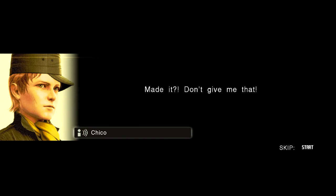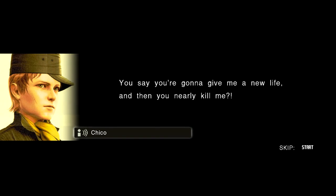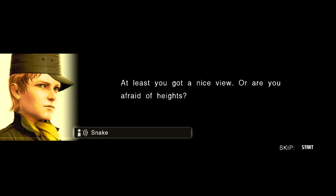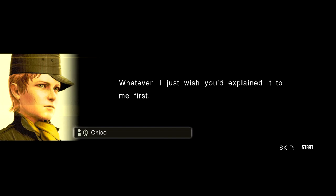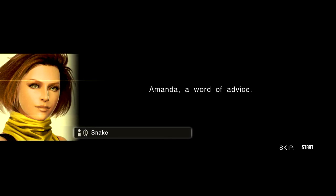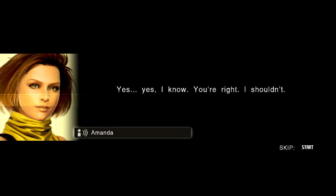Snake, Chico made it over! Snake! Chico, you made it. Made it? Don't give me that — you say you're gonna give me a new life and then you nearly kill me. I take it you didn't enjoy the trip. What's the big idea dragging me off in a... I might as well have taken a Calibri. At least you got a nice view — or are you afraid of heights? Whatever. I just wish you'd explain it to me first. Would you have agreed to go if I did? Thank you for saving us, Snake. Amanda, a word of advice. What? Stop treating him like a child. Yes, I know. You're right. I shouldn't.